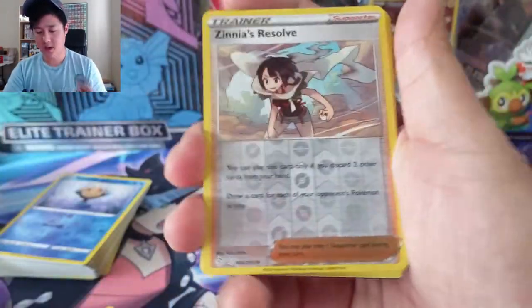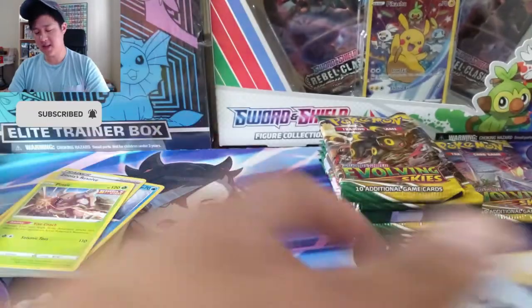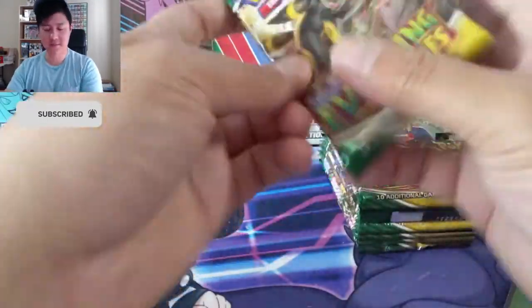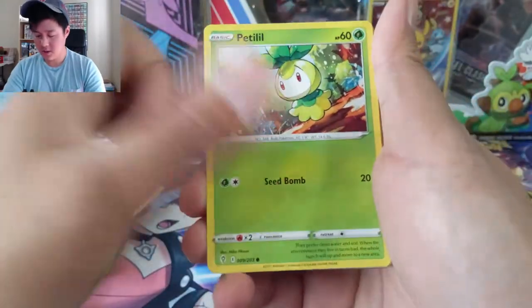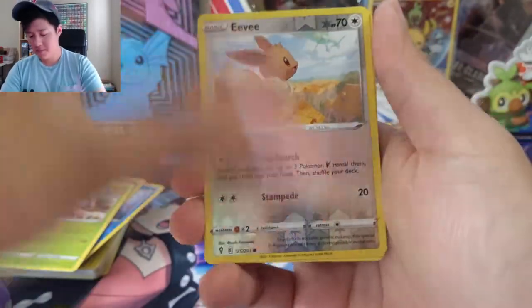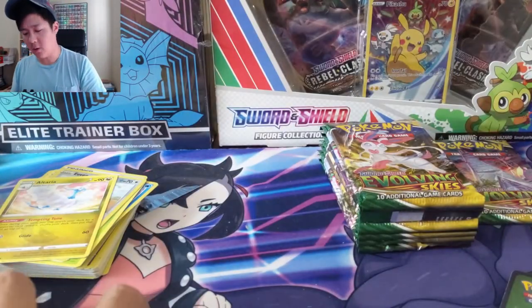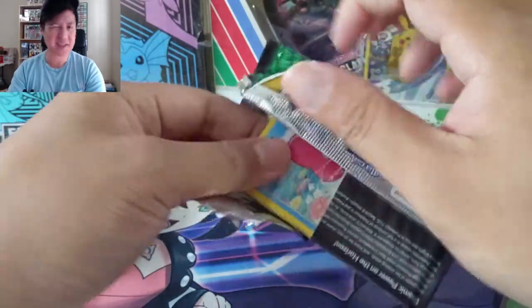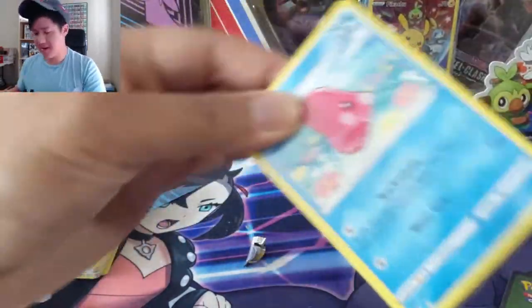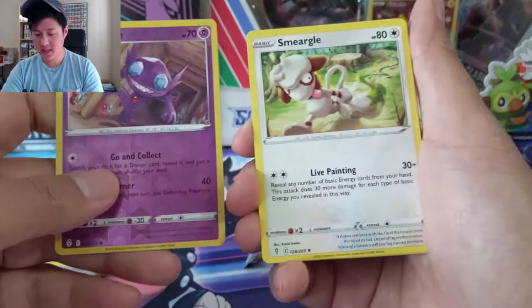Zinnia's Resolve — I think I've seen the full art version and that one looks pretty cool. Pincurchin — I feel like Pincurchin is going to be that rare you pull so many copies of. We're winding down still with no alt arts. I'd give this maybe a B-minus if nothing else crazy comes out. We did get a secret rare — not one of the chases but always a solid pull — and a full art supporter in that Copycat. Sableye into Smeargle.